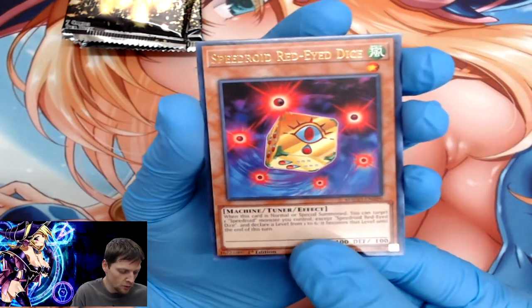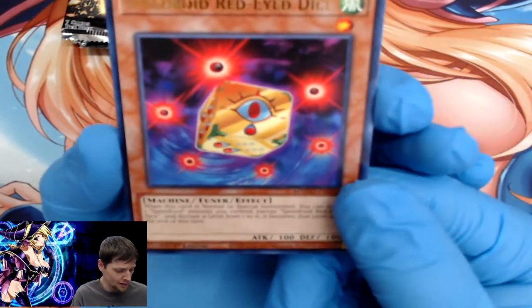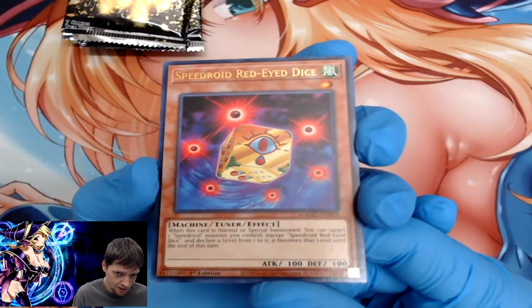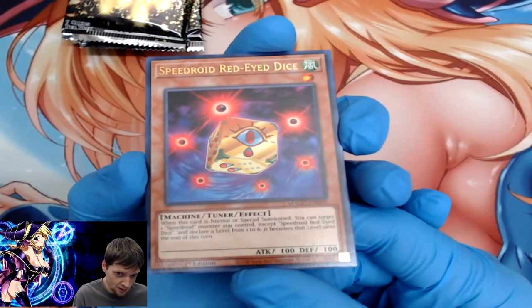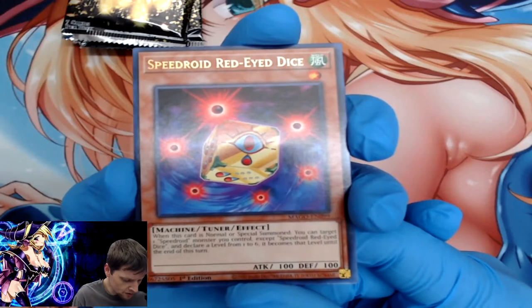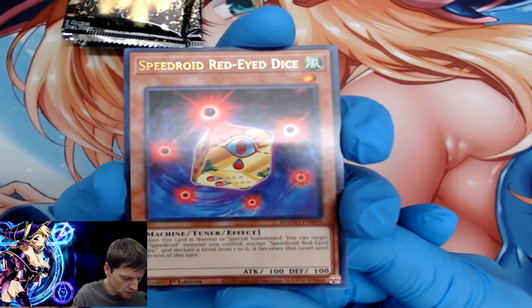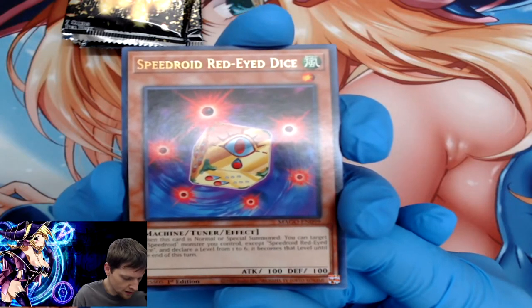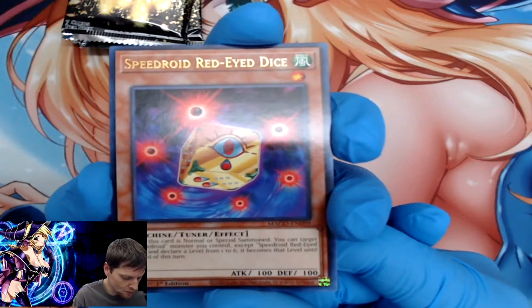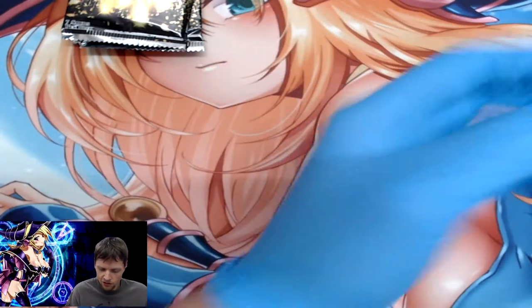Speedroid Red-Eyes Dice — what is a Red-Eyes Dice? Let's figure that out: when this card is normal or special summoned, you can target one Speedroid monster you control except Speedroid Red-Eyes Dice and declare a level from one to six — it becomes that level until the end of the turn. Sounds like a Joey move with the dice!